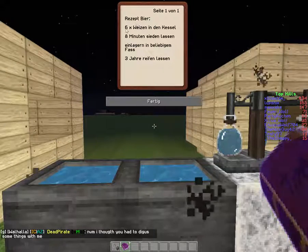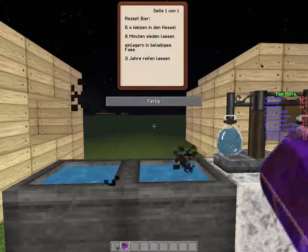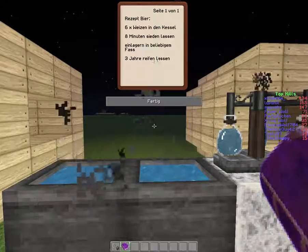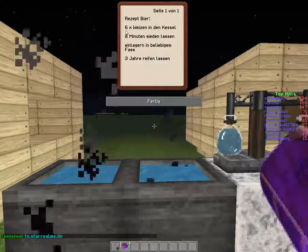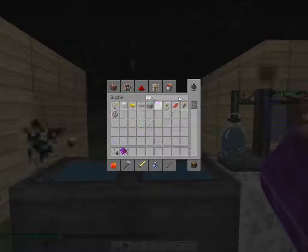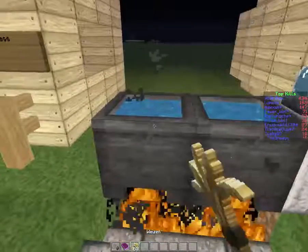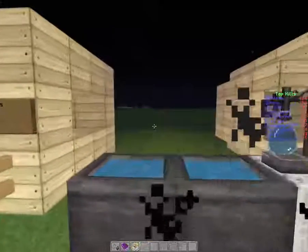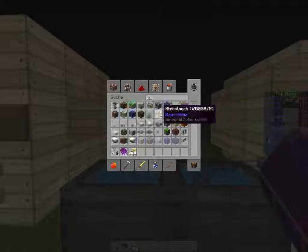Recipe for beer: put six wheat in the cauldron, let it brew for eight minutes, and then put it in a barrel of your choice for at least three years. So six wheat in the cauldron — you put one, two, three, four, five, six wheat in the cauldron. Then it says let it brew for eight minutes, which means you need a clock.